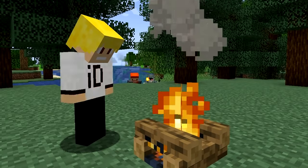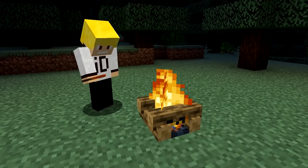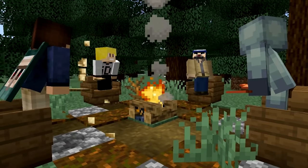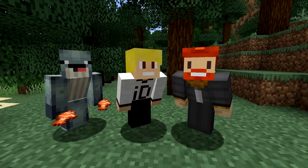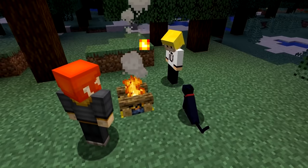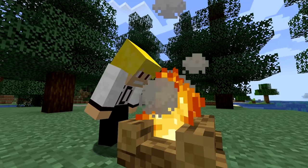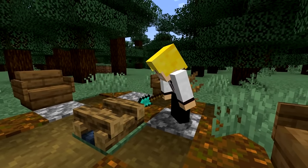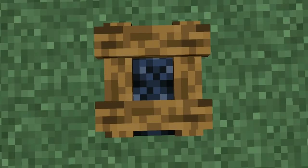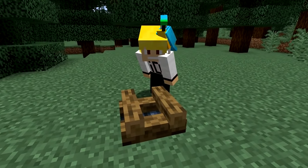Number 1. The campfire is a useful block in Minecraft, whether it's to cook some food, act as a light source, or chill with your friends by the fire. But have a close look at a cat's face, then put out the campfire with a shovel and take a closer look at the burnt out campfire. That's right — the campfire closely resembles the face of a cat, and I can no longer unsee it.